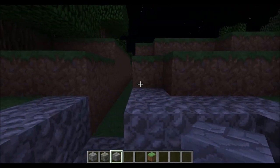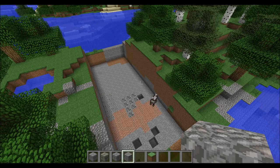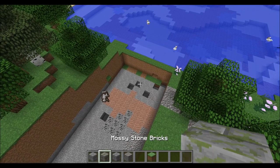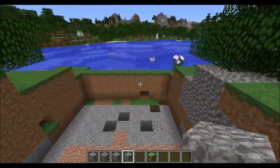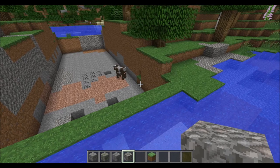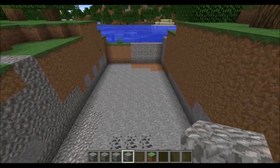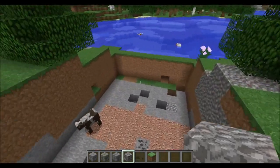I'm going to clear the rest of this top layer out and then I'll get back to you. So I'm finished hollowing it out. In terms of depth, I made it three deep, but I'm going to fill that in with one layer of stone bricks, so it won't be too deep. Most likely I'm going to keep it like that, but we'll see. There's a lot of gravel in this area.